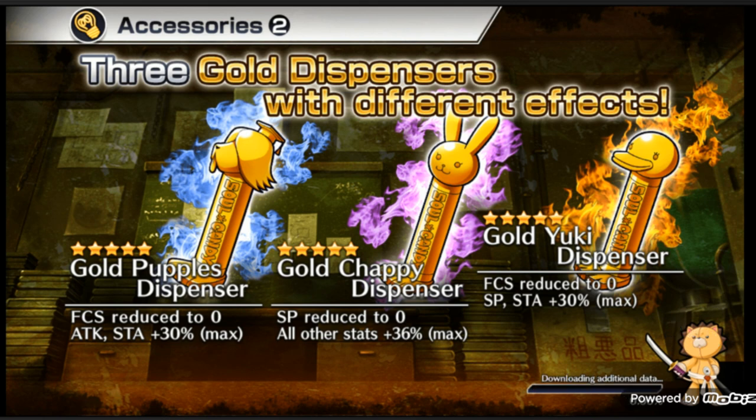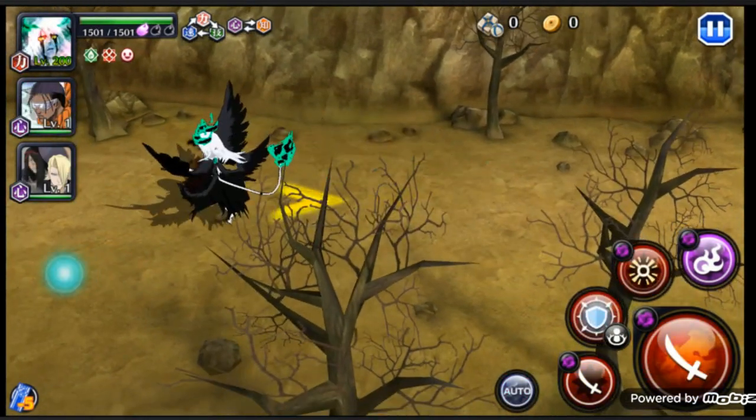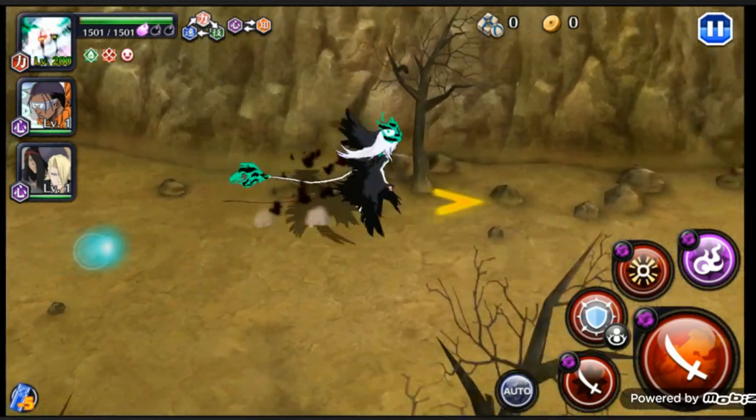I also have both frenzy links — the Yoruichi one and the other one with strong attack damage plus, strong attack recharge minus, and a 14 recharge, so that gives him a little additional boost. This is Ulquiorra — oh my gosh, this is the first time I'm actually using him, so this is also like a live reaction!